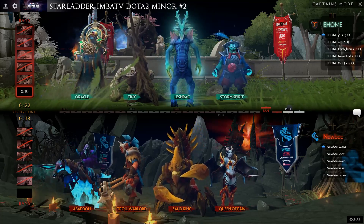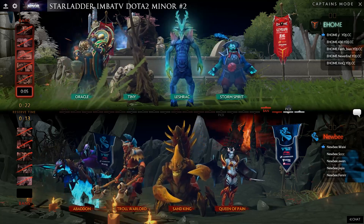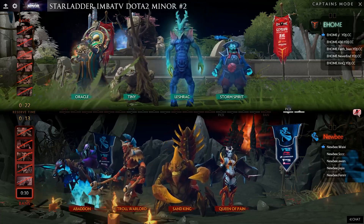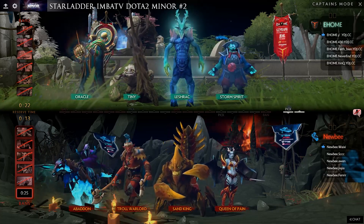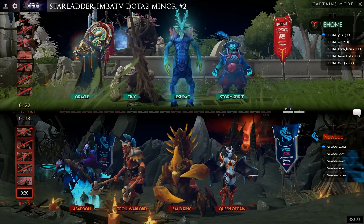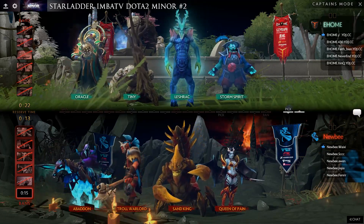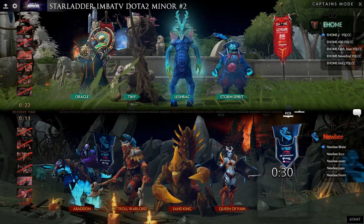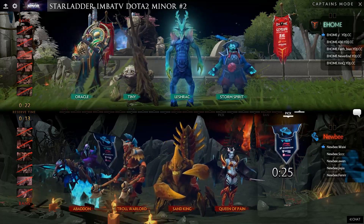Ten seconds remaining — Lena is not available, five seconds remaining, Tide is banned. There's a pretty tough spot here for Newbie in their draft. Newbie finally ban the Drow on their last ban, with a lot of opportunity for both teams to take it.